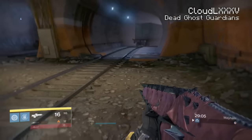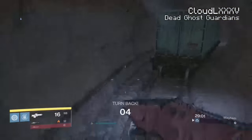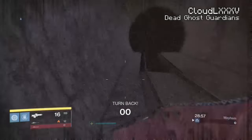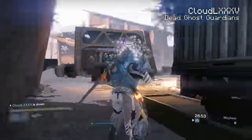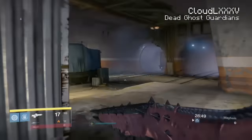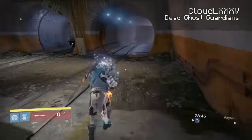So from here guys, we just want to run, do a little boost with Twilight Garrison to get a bit of speed, and then hammer that A button to Titan's Gate. And if you're like me, you'll fail a few times - which I failed once there. Okay, let's do that again and not fail.